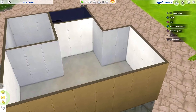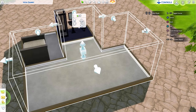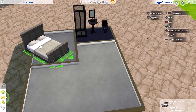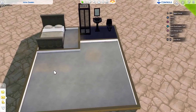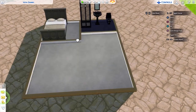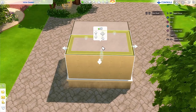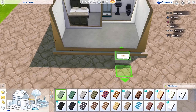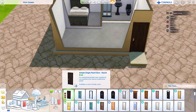So in this build, I'm trying to make it as small as possible, because as you know, the bigger the build, the more the cost. I'm also trying to compromise not only on the size of the house, but also on the items that I place in the house. If you're a maximalist, debug is your best friend sometimes when you're dealing with prices.